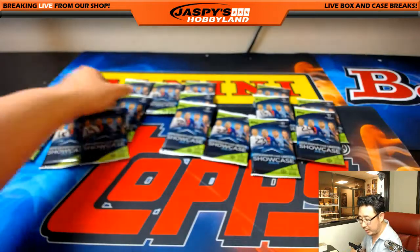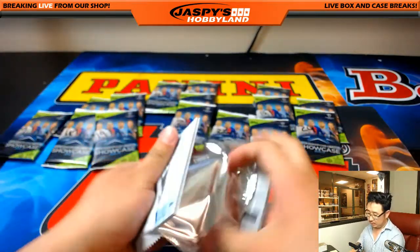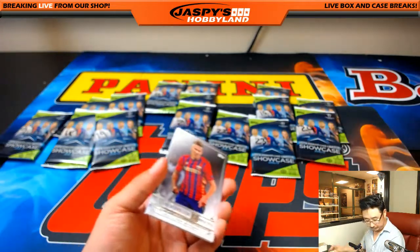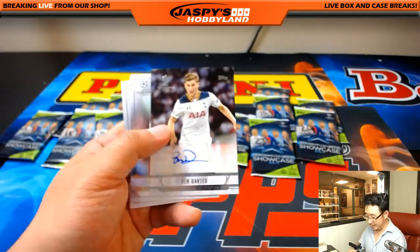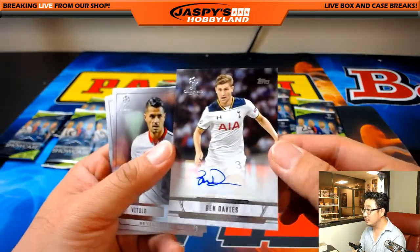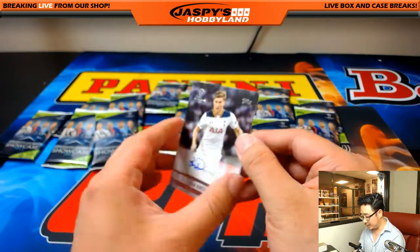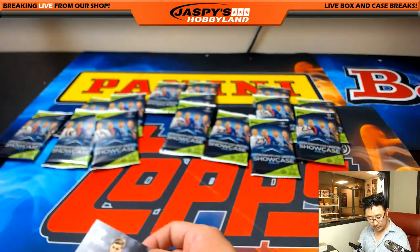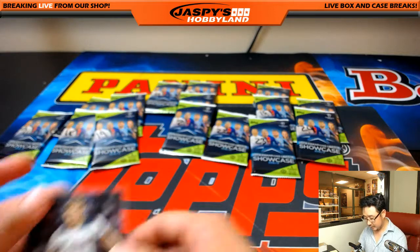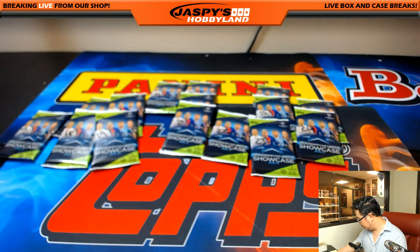Michael Van Wythe with pack three. Let's see what we got — another autograph. Ben Davies for Tottenham Hotspur right there. Nice — so two autographs down. Part of that Spurs defense. Nice autograph. I think he may play for England as well.